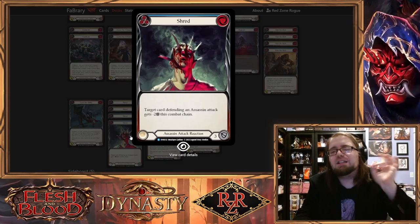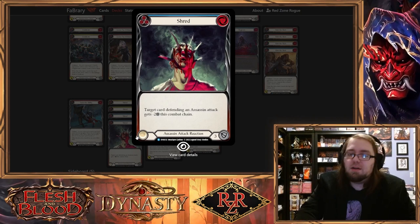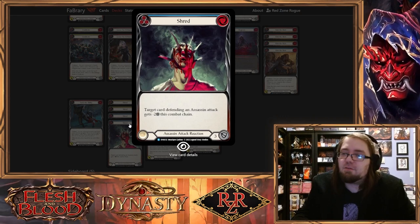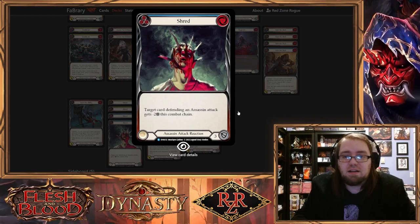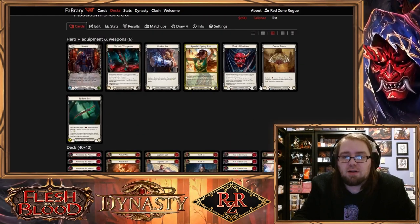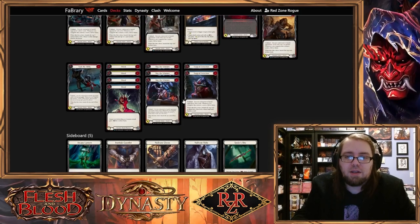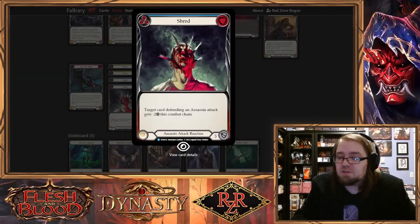I think Shred is the perfect example, because blue Shred is so good. It's a blue card that says: target card defending an Assassin's Attack gets minus two this turn. This minus two is still very, very impactful — minus two is basically a big equipment block. A lot of equipment will block for two. Say they have an Ironhide and they're blocking for two — we can just use our blue Shred to basically counteract that, which is very strong. So this card I'm very happy to play, and also very happy to use it as pitch.